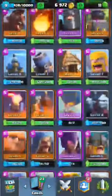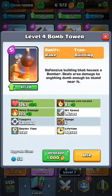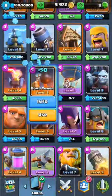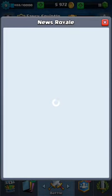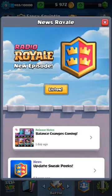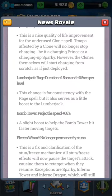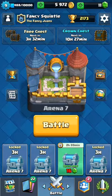And number one — you probably expected it — the Bomb Tower. I have no idea when I last saw this. But since there are new balance changes, it's gonna be faster, so more people are gonna be using it hopefully, because this is one of the best cards after this update. Look at the balance changes — Bomb Tower gets 66% more speed. That's gonna be crazy, guys.